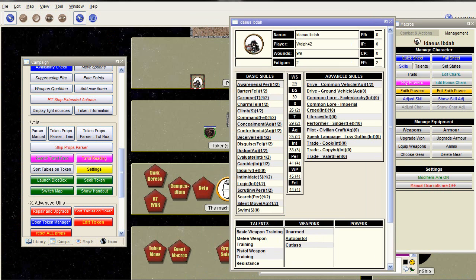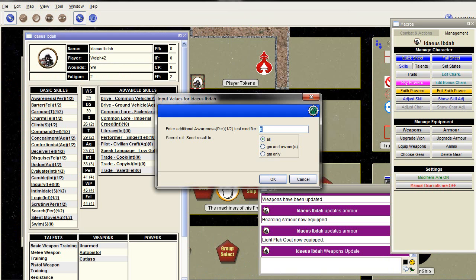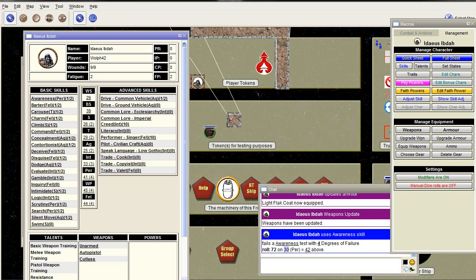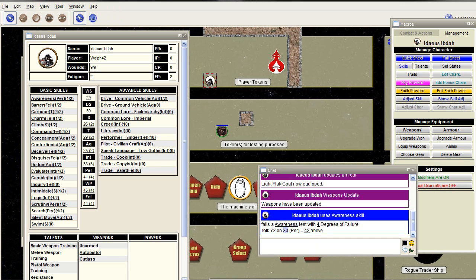What's pretty fancy about this is that you can actually click, for example, on Awareness and you get a pop-up. You can say you only want to show it to the GM and owner. You can see it's at half scale, but I give it a modifier of 10. Here you can see the result: the Perception scale is 41, at half level that's 21 deducted, plus an additional modifier of 10, so a total of 30. You roll 72, so you've failed with 4 degrees of failure.